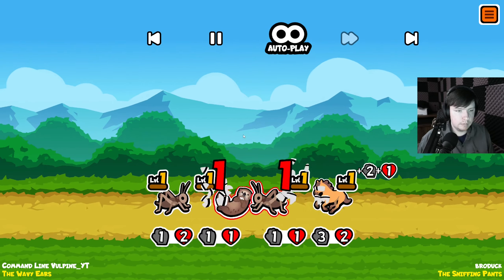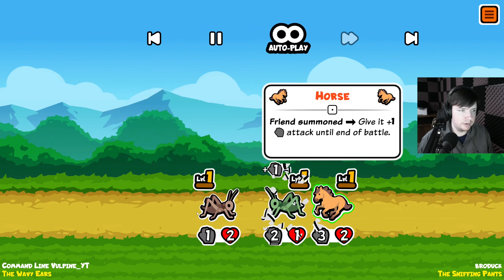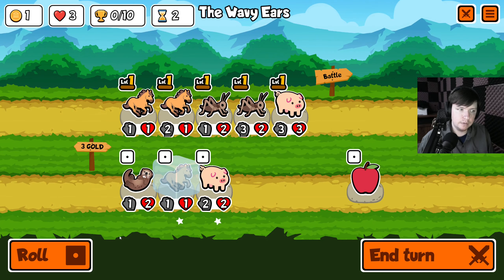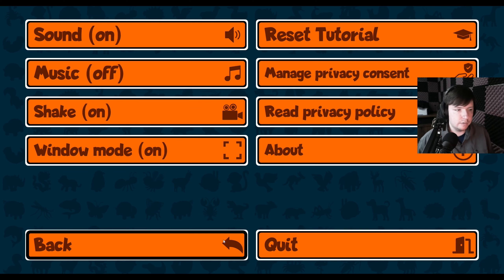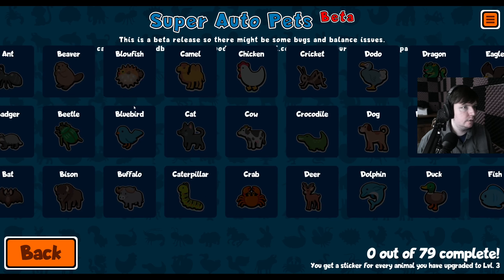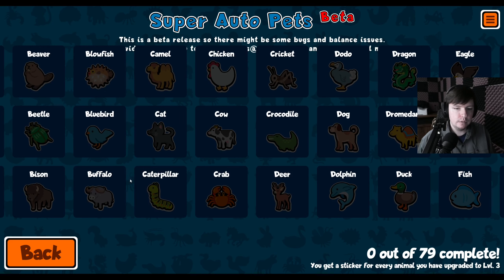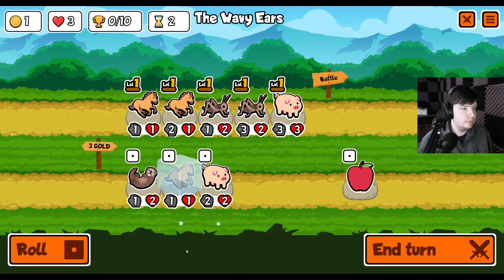Oh, combat music. Wait — why do I have one cricket? You must have had a sniper and it hit my cricket because you were going down. Okay. Going back and forth between the menus isn't going to work. I've put it into windowed mode now so I can click off and on the menu — oh, now it shows me this. It's a little glitched out in windowed mode.